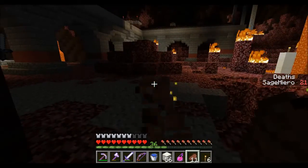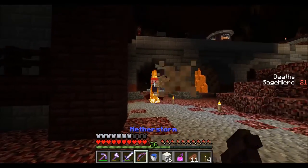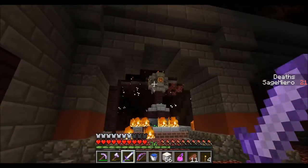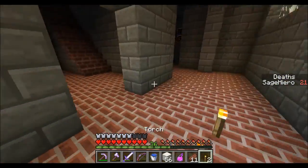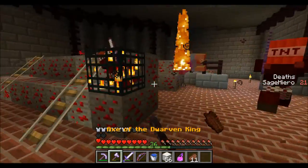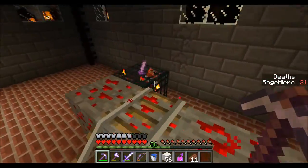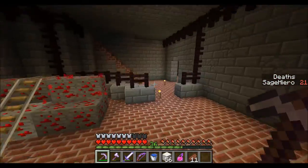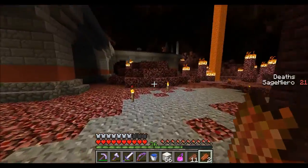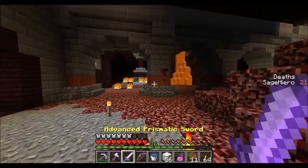I wonder how much damage that does each tick. Oh, it's a bomber elite — goodbye. I didn't know that was the fire resistance spawner — I don't want to blow up that. Zombie got in my way. Gotcha. Lots of redstone — I don't think we need redstone for anything special, at least. I know redstone was required for Ragecraft 2.